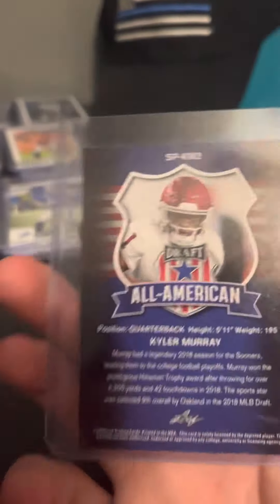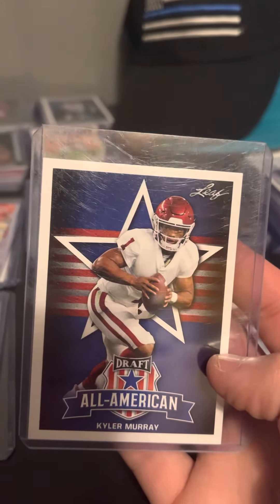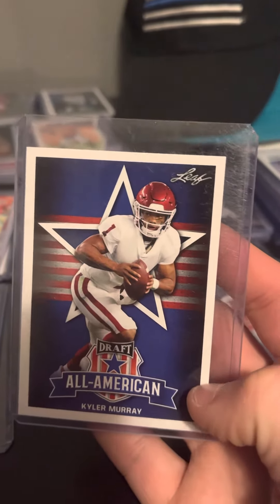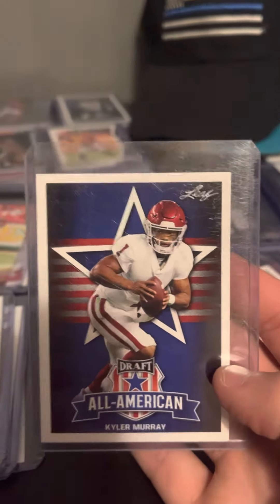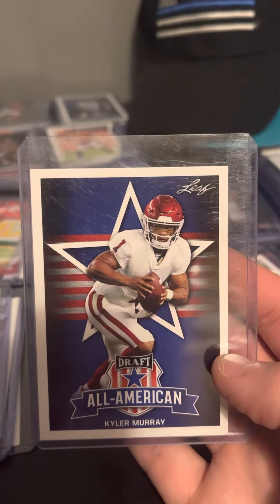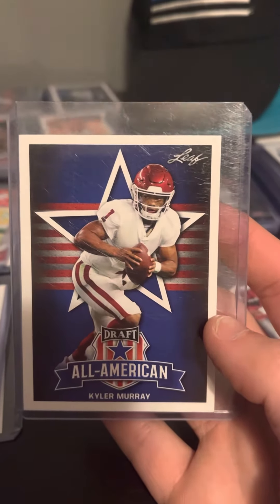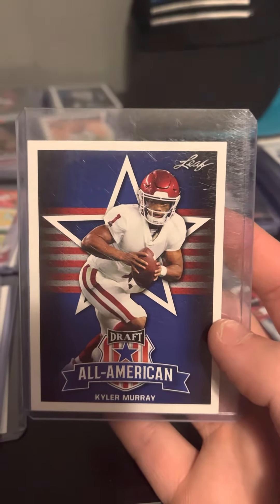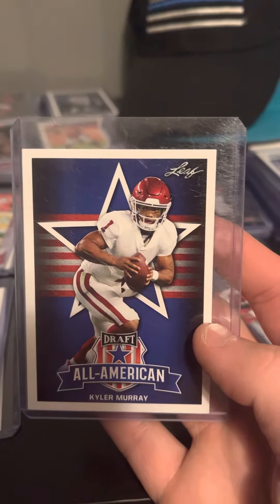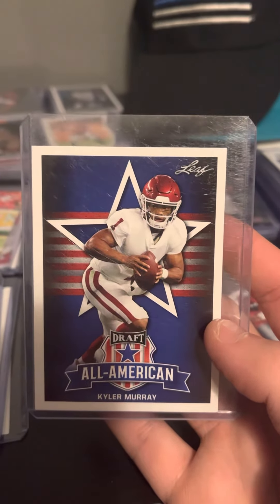That Leaf card tends to be either very hit or miss, or worth a lot of money — I don't know what category this one falls in, but it's cool. Then again, Kyler Murray's gone downhill fast and now nobody even wants to touch him on fantasy with a ten-foot pole. Kyler's injury prone and he just wants to sit on Xbox and play Call of Duty, and I can't blame him because Call of Duty is actually very fun to play.